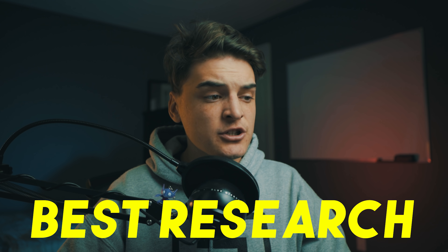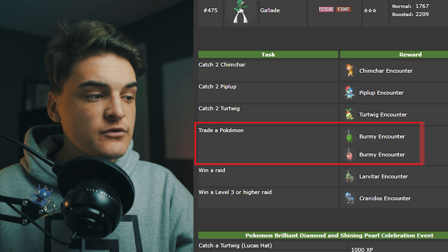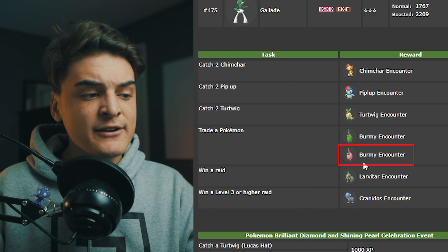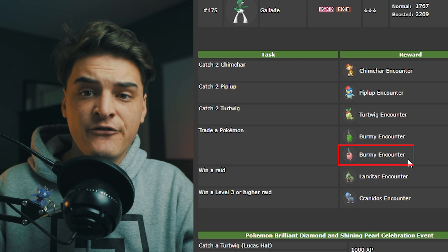Now for research — there are three actually pretty good research tasks currently. First, Trade a Pokemon can get you a Burmy with a Trash Cloak. Wormadam Trash is actually a good special cup Pokemon — we saw it in the Love Cup and a couple other cups. Make sure you get yourself a Burmy Trash Cloak to run Wormadam Trash if you want one for any future special cups.